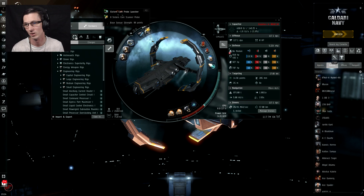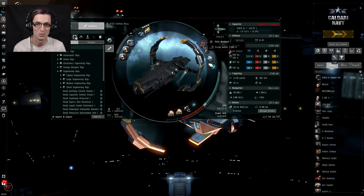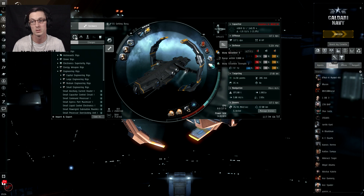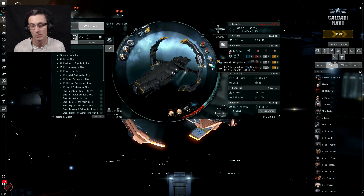Let's have a little run around the fit we have. In the highs, I have a Covert Ops Cloaking Device 2, a Sisters Core Probe Launcher, and 16 Sisters Core Scanner Probes — there's a good reason for that we'll go into later. We also have a T1 Relic Analyzer and a T1 Data Analyzer. We have a Warp Scram just in case we run into someone else — these things will be hunted, especially in wormhole space. They're easy to kill and generally have some good loot on them.